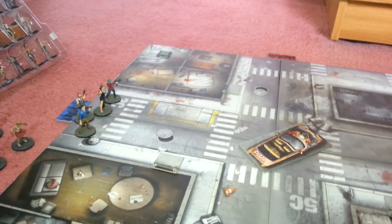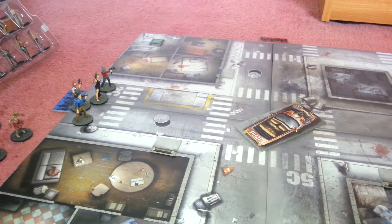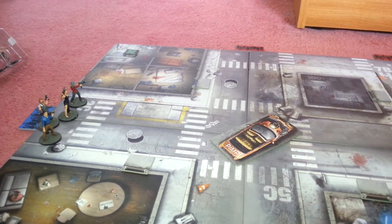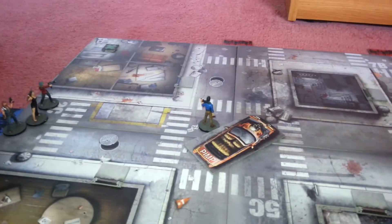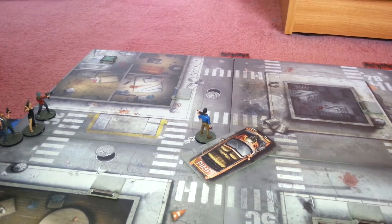Okay, here we go with round one. Troy is going to go first. He's going to move up towards Pimperville, using two of his actions to move up there, but he's not going to search the car — I'll tell you why in a minute. That is all Troy is going to do.